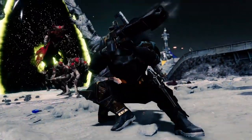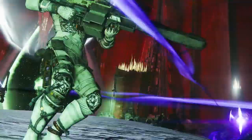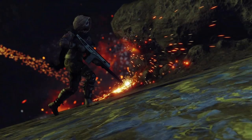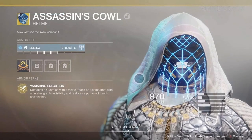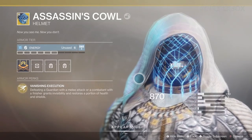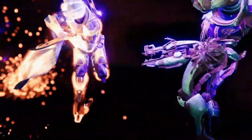The last two bits of information are a new strike and new exotics. The new strike coming with Shadowkeep is on the moon and it's called Scarlet Keep — 'Investigate the recently erected Scarlet Keep and discover its dark purpose' — at 750 power level. And for exotics: Monte Carlo has been guessed at for quite some time, and it's confirmed coming with the next DLC. A brand new exotic also arrives: a Hunter helmet called the Assassin's Cowl — defeating a guardian with a melee attack or a combatant with a finisher grants invisibility and restores a portion of health and shield. Add in artifact mods and you're looking at one pumped up helmet.